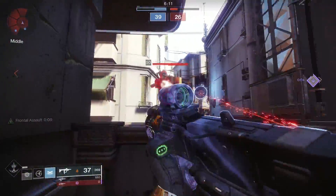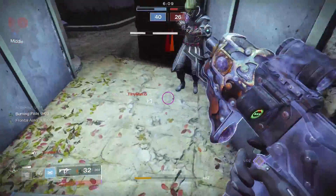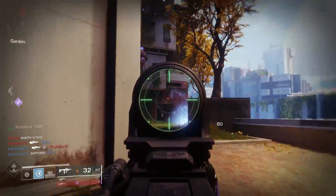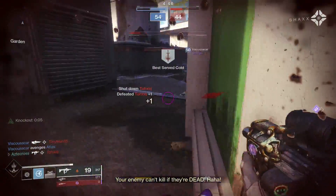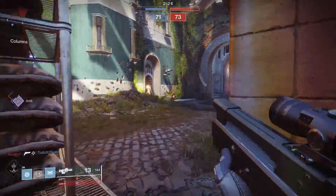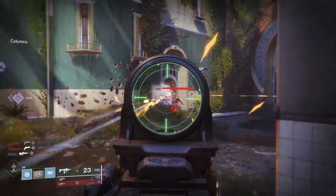In terms of which roll I would look for in PVP, you can go a lot of different routes. If you want to take the Surrounded plus Threat Detector approach and literally just jump into the thick of things — rock out some Astrocyte Verse, blink into a group of enemies, have both perks proc, and just start spraying into everybody — that is definitely an option.